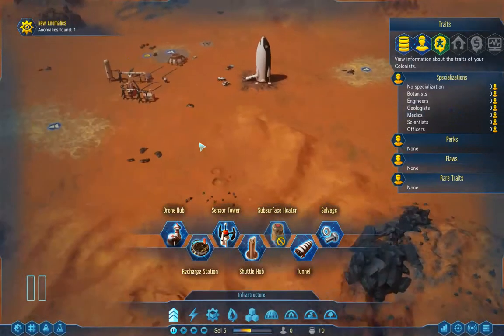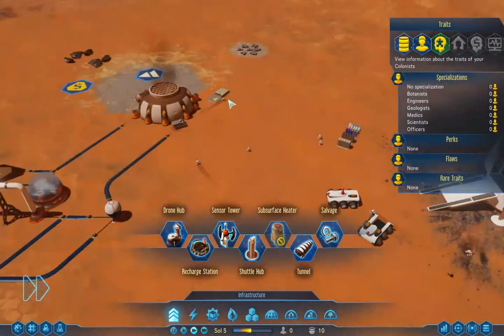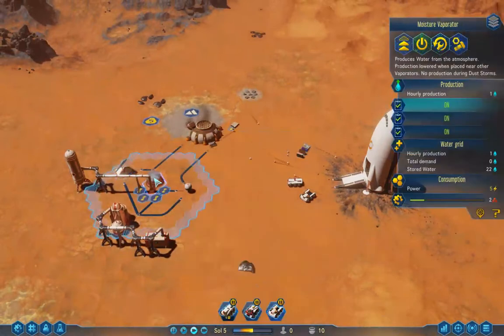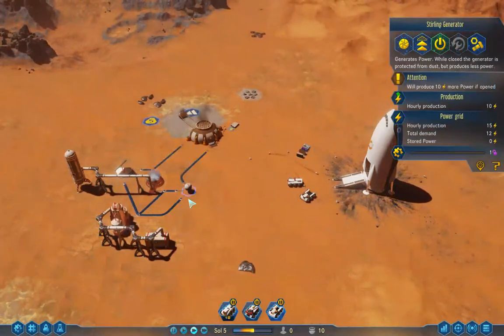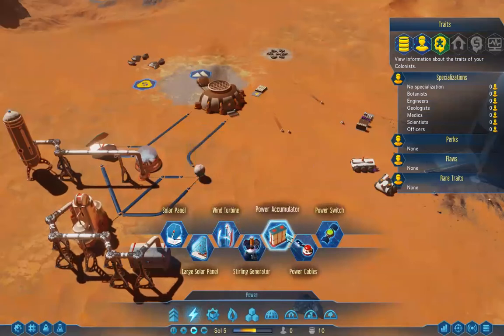Do I try to build this drone hub or not? I'm building water so let's wait — let's try to get some people here. I think I'm really just waiting on concrete production. Do I need more power? That generates five, and that generates 10 — that's pretty good. I'm not storing any power — let's do that, let's store some power. Power accumulator — that makes sense. Let's put that there so I can build cables.